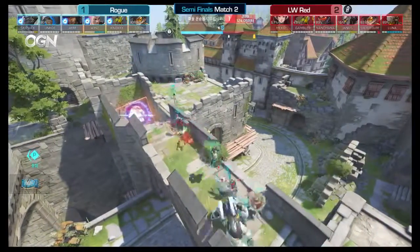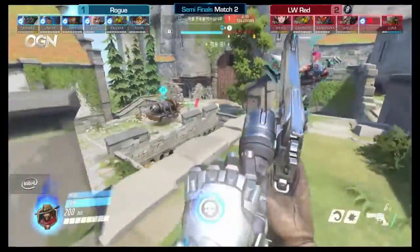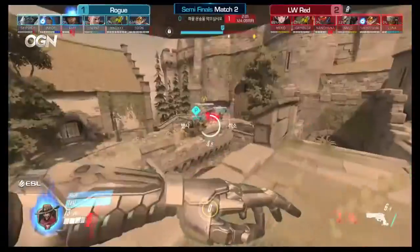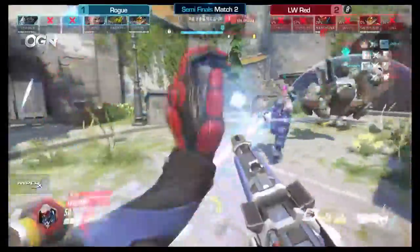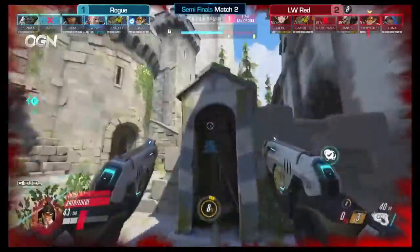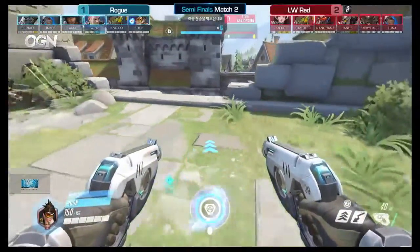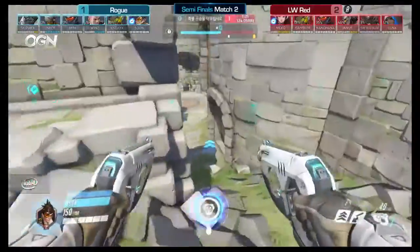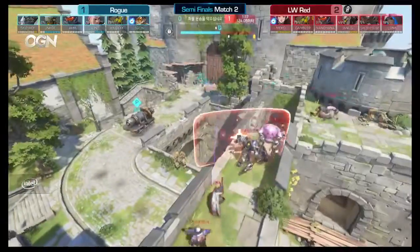Zabiobi going down immediately — AKM has just taken him out continuously. But LW Red just coming right around the back onto the payload trying to get a little push. Graviton Surge sucking them all in — AKM finds Gambler but gets taken out. Nanohana able to hone in onto him and knock him out of that Deadeye. LW Red still have the peel back as several members go down. Zabiobi able to find Unko but has to dash out. They barely gain anything on that payload push. Zabiobi now forced to switch — going over to Roadhog for more pick potential and a way to deal with Soon who is finally ramping up on his Tracer.